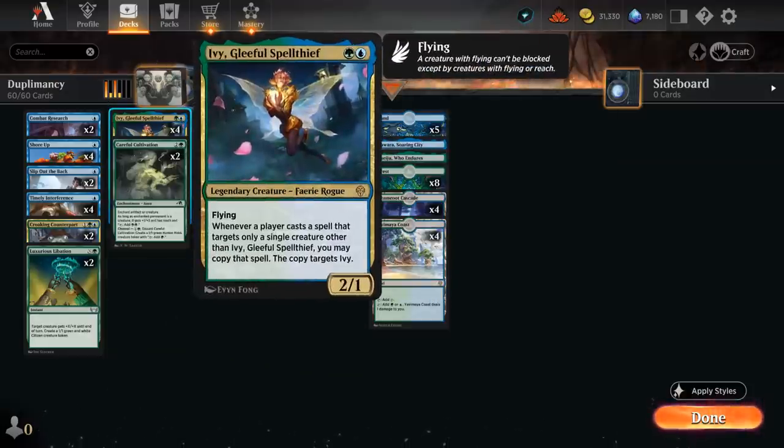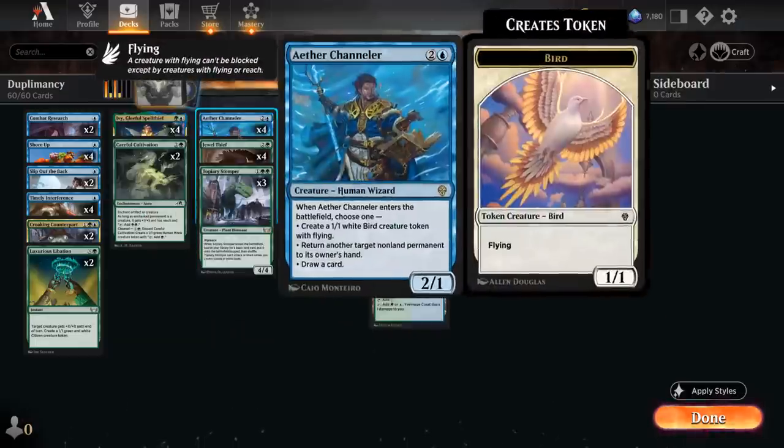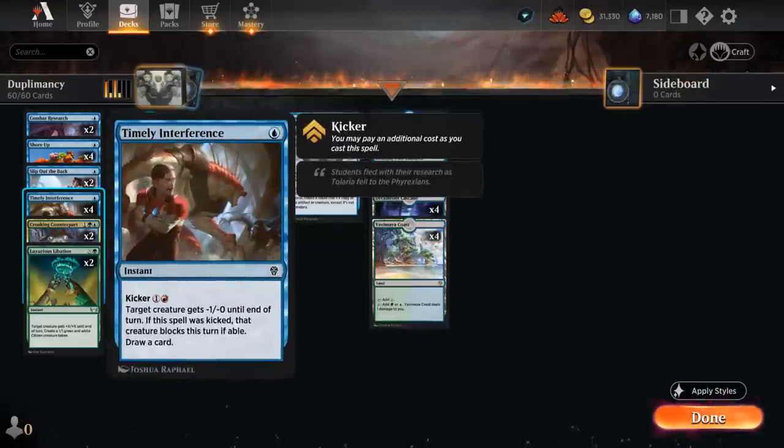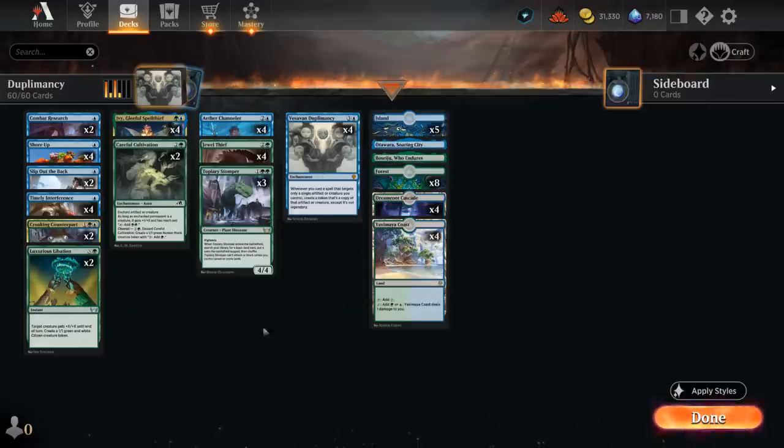We also have four copies of Ivy, Gleeful Spellthief — two mana, 2/1, a legendary flyer — saying whenever a player casts a spell that targets only a single creature other than Ivy, we may copy that spell and the copy targets Ivy. This can occasionally steal an aura or pump spell from the opponent, but for the most part we're enabling Ivy ourselves. If we have Timely Interference targeting a different creature, we get to draw two cards for one mana at instant speed. Ideally we also have a Duplomancy to copy our creature, and that's how we pull ahead.